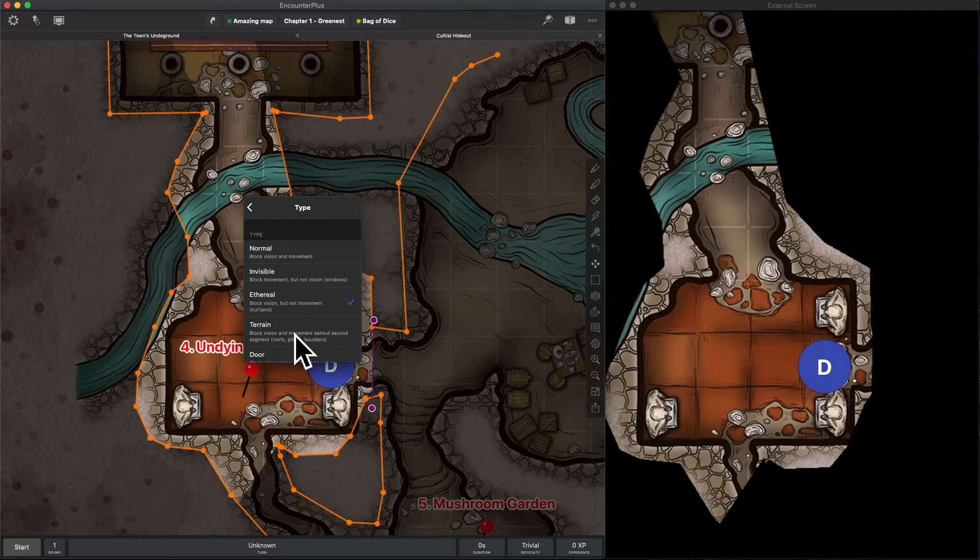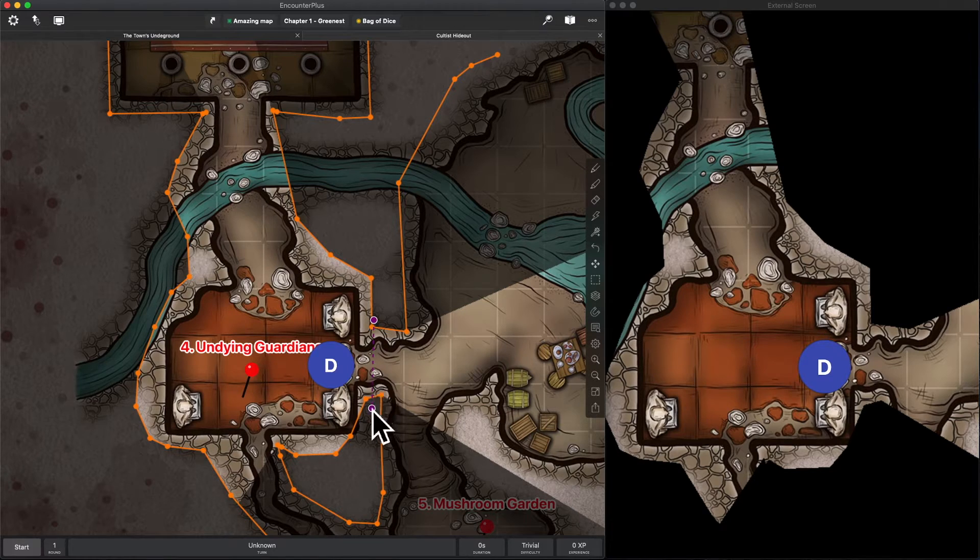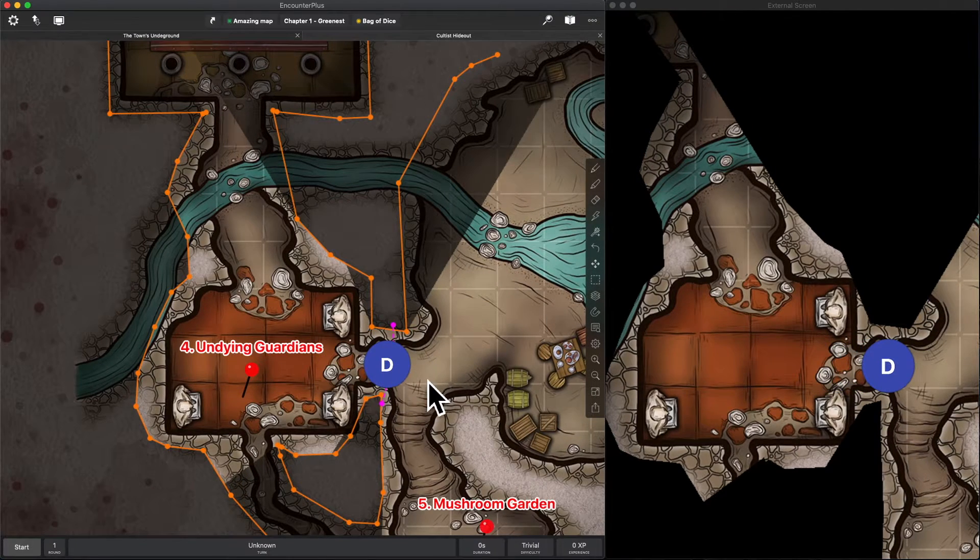Now let's look at invisible walls that block movement but don't block vision. I'm going to click on invisible and hit save to change this one to an invisible wall. I could have drawn a new wall and gone to this invisible wall type — like a window — and I would get that pink color that it defaults to. Now I have a wall that will stop movement but won't stop vision. It's a window. Perfect.